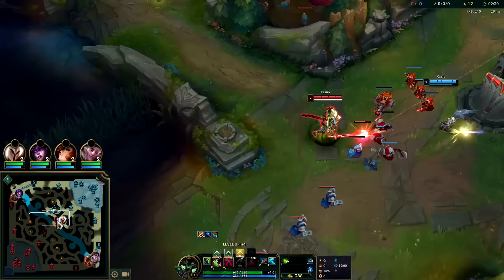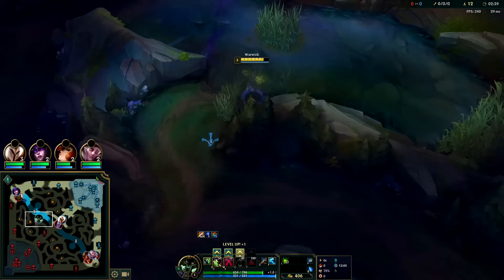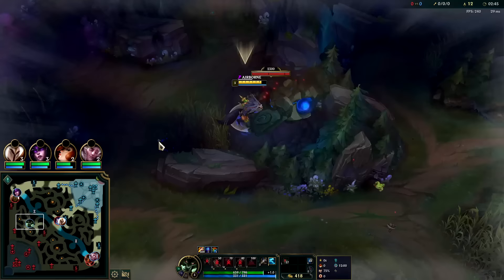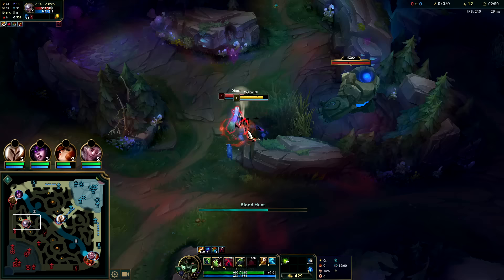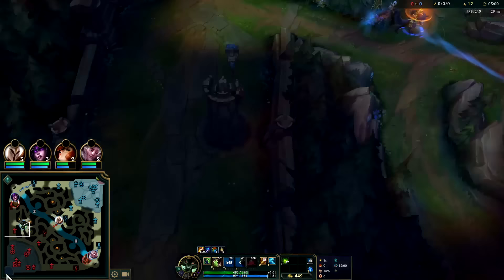We could go for Yasuo here but he's pretty far up and Kel is going to be useless, so I don't think I can really kill. Here we go, this is going to get messy - she's about to walk into us. We're chilling, got W down, auto, Q attach - and we got her flash. I'm happy with that, we still have Ghost as well.